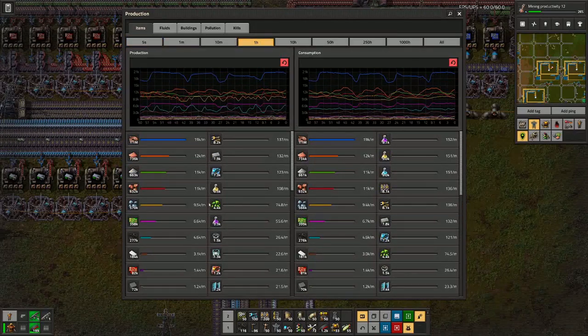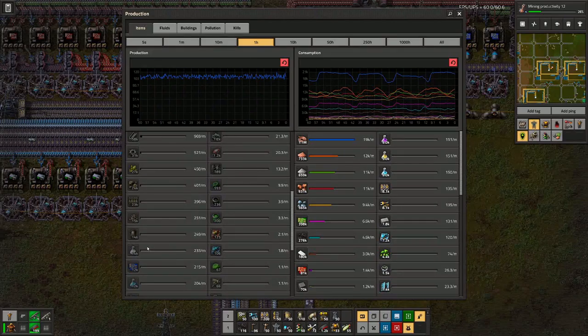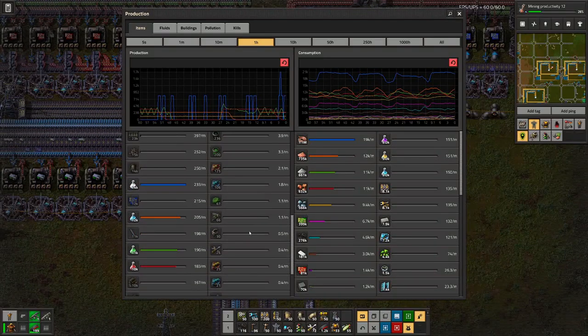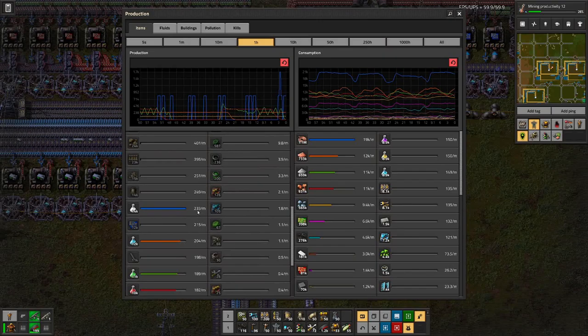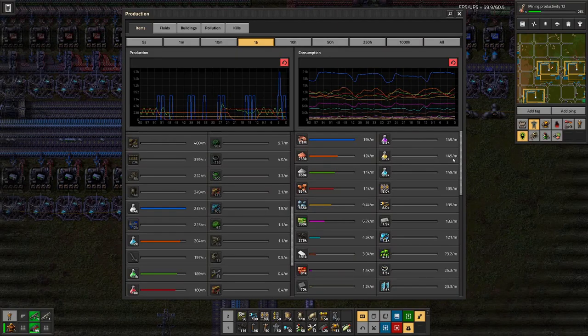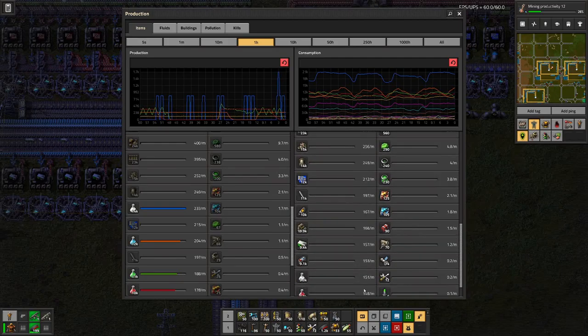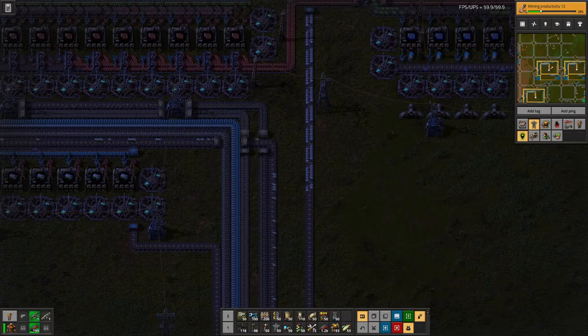And if we have a look at where we stand for our various science packs, we can see that we are at over 230 consumption — not production, that's production on this side. And over on this side we have 150, so we are consuming less science than we produce. This was already true for most of them, but that is also true for the space science. So probably the next thing is speeding up the research.